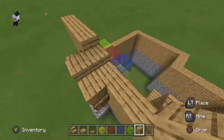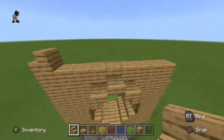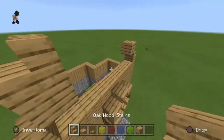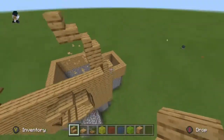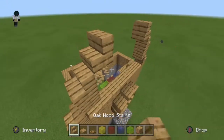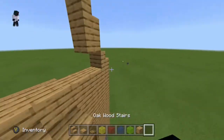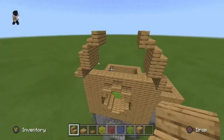Here's how to do the roof: add stairs, then add a block, then put stairs on that block, make the block go up more, then add stairs to a block, then add another layer of stairs bringing it up. It's very simple — easy and simple.